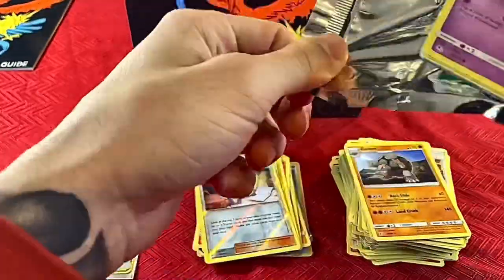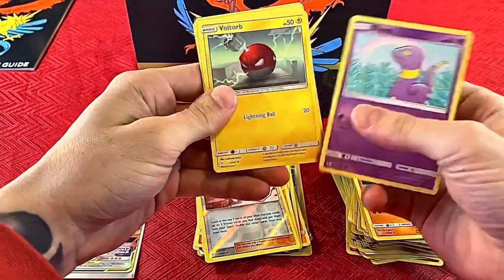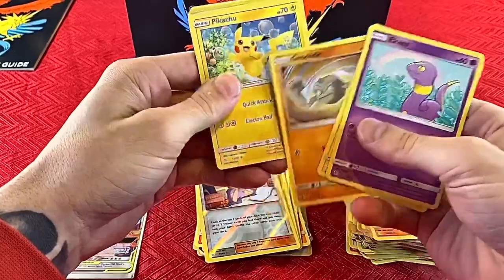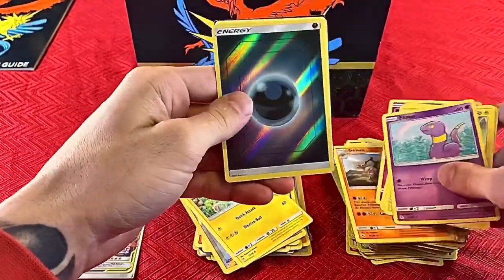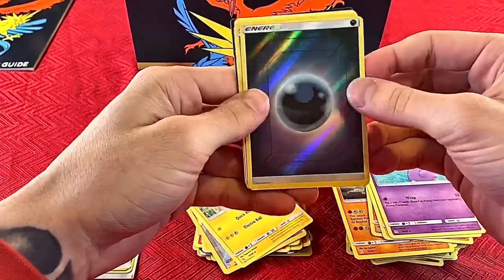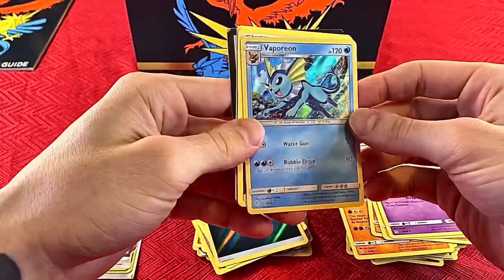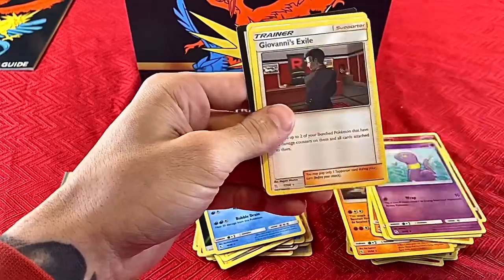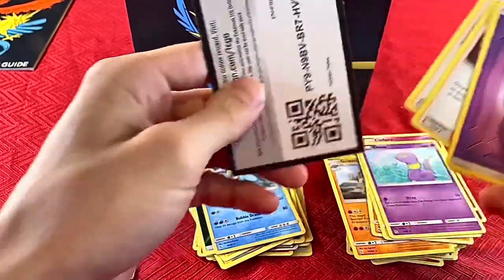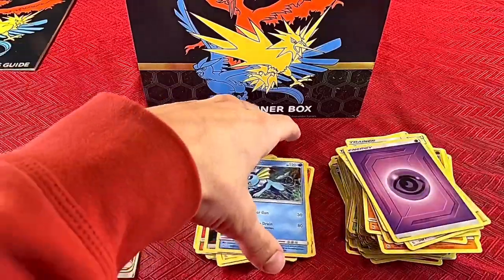Last pack — let's get some last-pack mojo! Eevee, Voltorb, Geodude, Pikachu, Clefairy, a holo energy card, Vaporeon nice shiny card, energy, Brock's City Gym, Giovanni's Exile, and Koga's Trap. No Charizard this box.